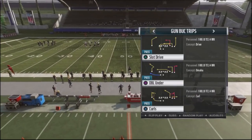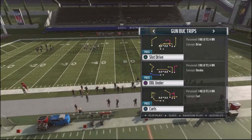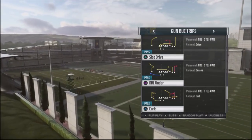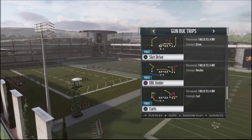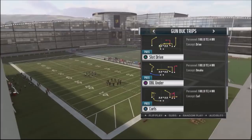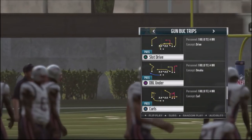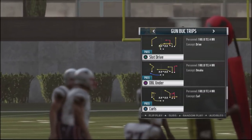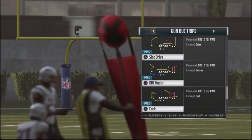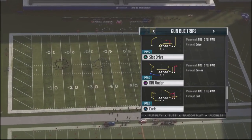One of my patrons wants me to build out a full scheme out of the Gunbuck Trips formation. This is a similar formation that you can find in the Green Bay Packers playbook. I actually found a particular play that's a little bit glitchy. I'm going to build the entire scheme out of this play — a five-play scheme that I'm going to provide to Jack Johnson, one of my Patreon members.